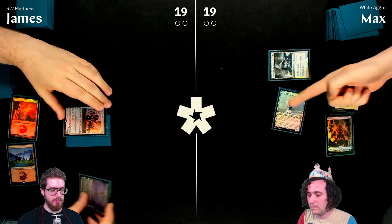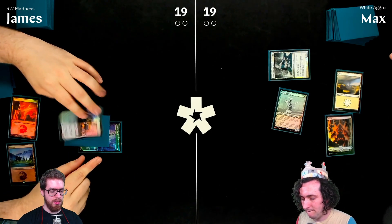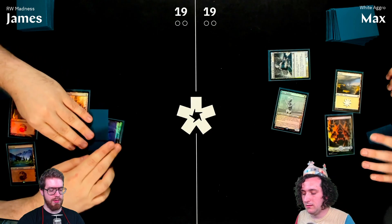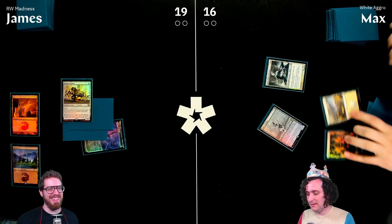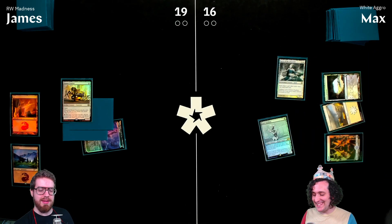Eater of Virtue gets equipped to Bowmat Courier. The trigger fires — James takes three and passes. Max, never scared, just takes four with no blocks.